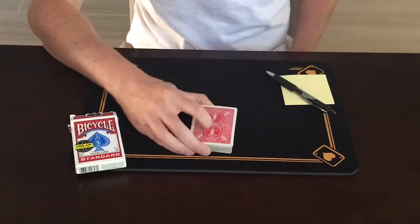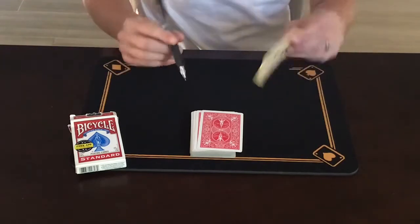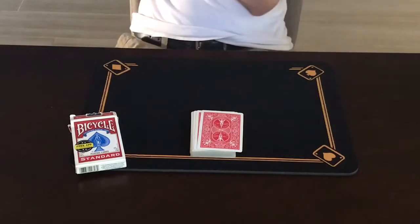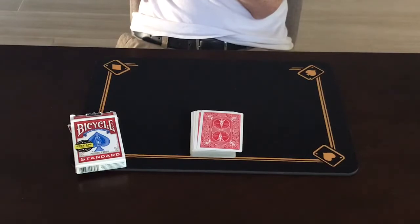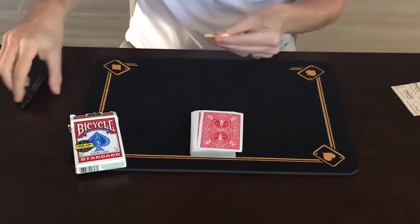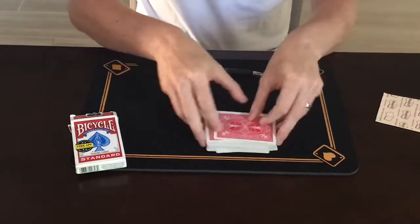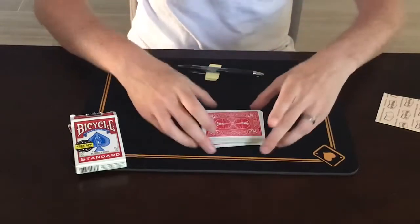To start off with, I would take this deck of cards and pass it around. Let people shuffle the cards as much as they would like. And while they're shuffling, I'm going to take my post-it pad and a pen and write down a prediction. I'll do that off-camera here — this is being done while the cards are being shuffled. I'll fold up my prediction, attach it to the pen, and put it right here in the middle of the table. These cards are being shuffled while I'm doing that. They'll hand the deck back to me, completely shuffled.